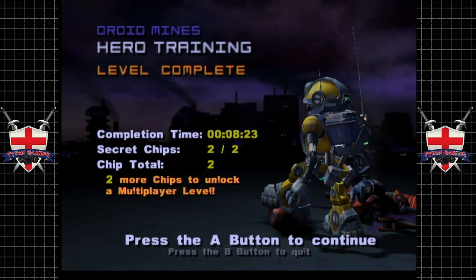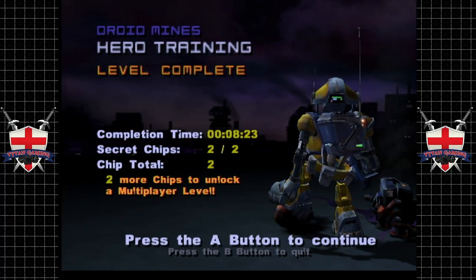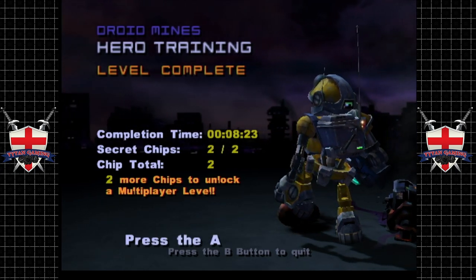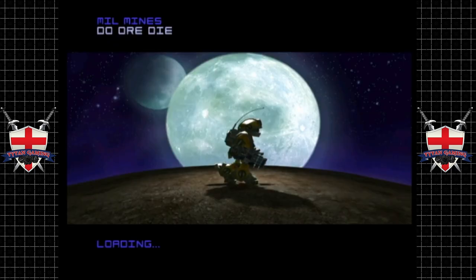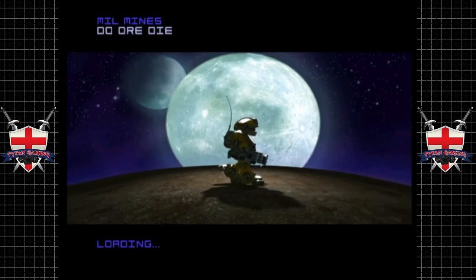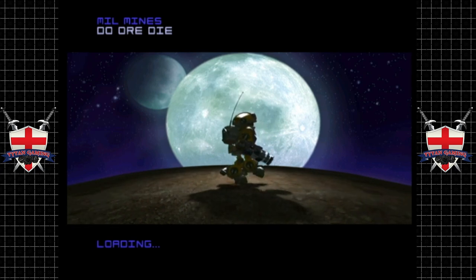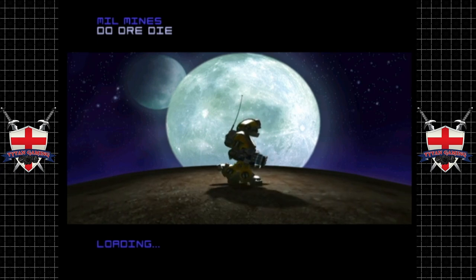Hey guys, welcome back to Glitch. When we last left off, we had our introduction to the game and we killed a load of millbots. Let's continue. Mill Mines: Do or Die - excellent names for these levels. Now I want that freaking gun Glitch is carrying there. That is quite the animal. I cannot wait to start getting some of these more powerful weapons.